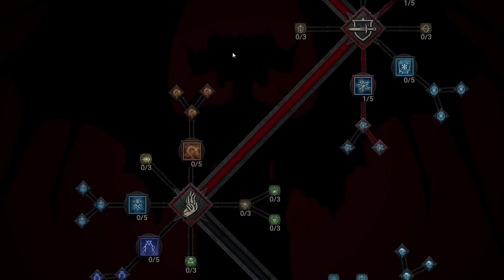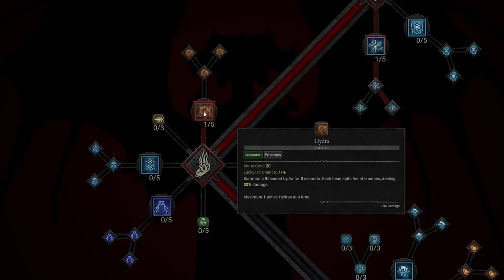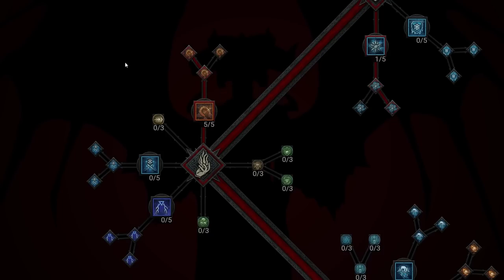Now we take Hydra, which makes this the Hydra and Fireball build. Hydra summons a 3-headed Hydra for 3 seconds — each head spits fire at enemies dealing 30% damage, with a maximum of 1 active Hydra at a time. We're going to level Hydra all the way to level 5. Then we take Enhanced Hydra: while healthy, your Hydra gains 1 additional head for more damage. We also take Summoned Hydra, which burns enemies for an additional 12% of its base damage over 6 seconds.